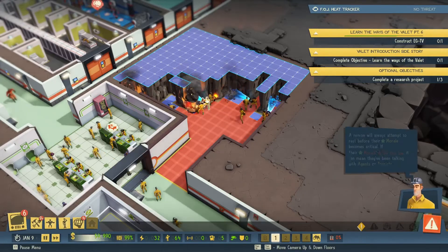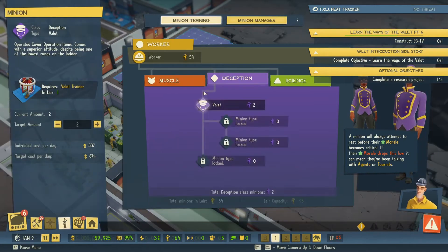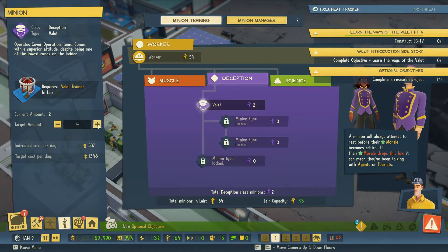Welcome back to Evil Genius. I think things are going well. Let's get this Train 5 Guards going, and I'm also going to pick up a Tick-Bogamore Valets.